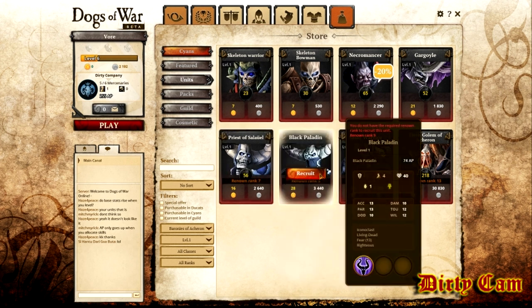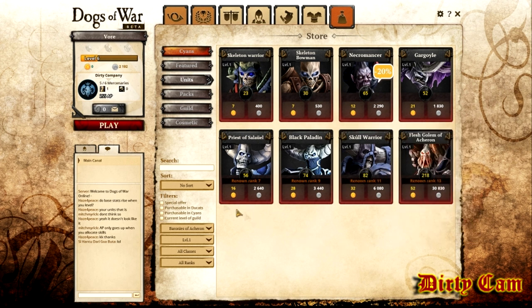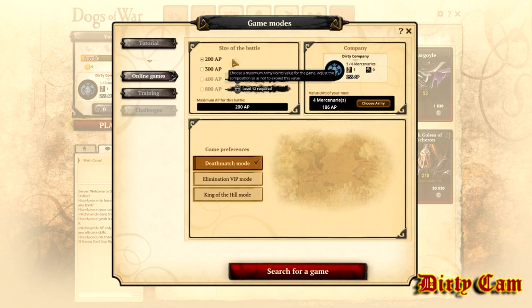These numbers in yellow behind the recruit sign tell you how much AP it adds to your army. When we go in here to hit play, you can see the size of the battle — there are certain AP brackets. So as you get higher in level you'll unlock more and upgrade your guys.